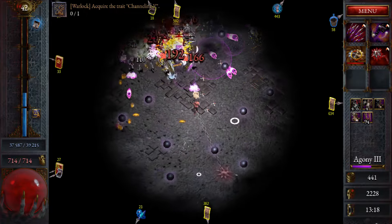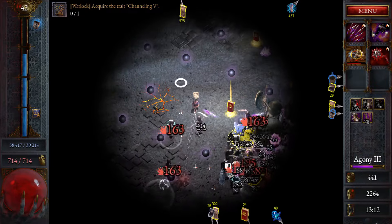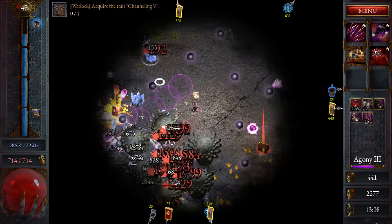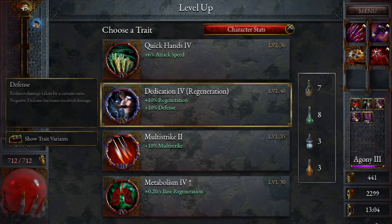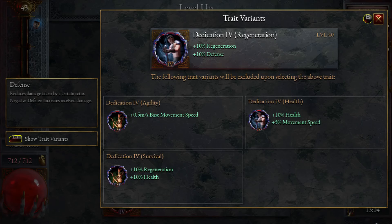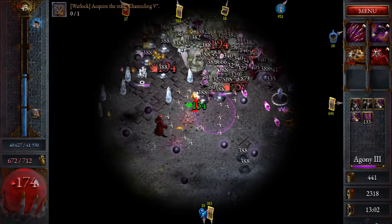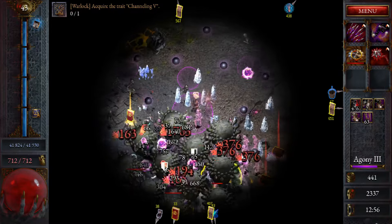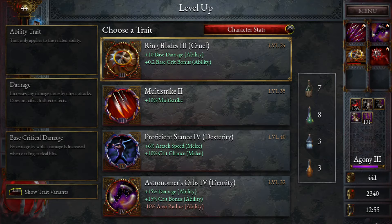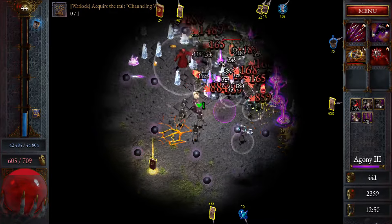If we get piercing winds to show up now, we might take it because we've got some pretty good crit stuff going on. It keeps giving me this one — let's take it. I'll just keep going on damage stats at this point. Base regen and base crit bonus — let's just take this one. That's acceptable — we'll make the crits bigger.